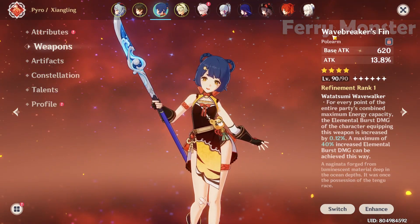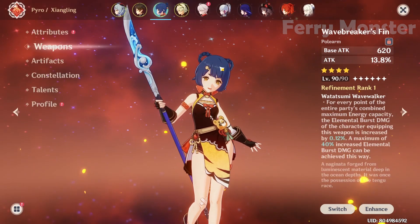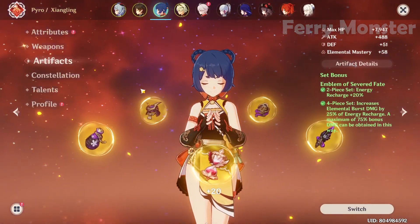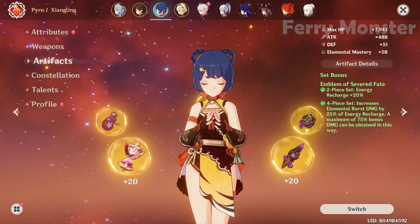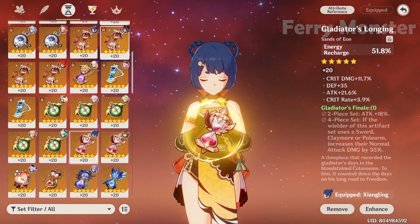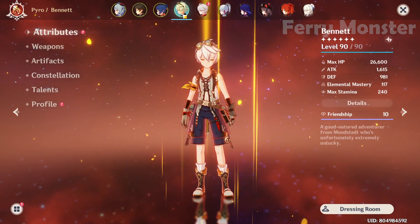For Xiangling as pyro application, try to get more than 200% ER because we need her burst always. For weapon, I use Wavebreaker's Fin — you can use The Catch if you don't have it, depending on your ER. I use 4-piece Emblem of Severed Fate with ER sands and pyro goblet.